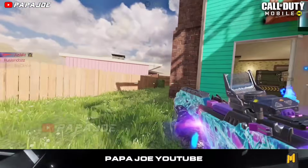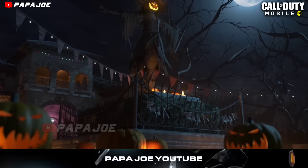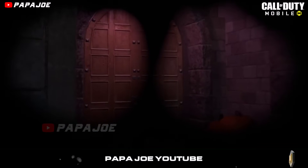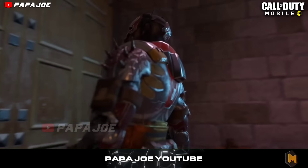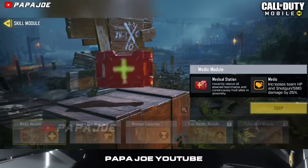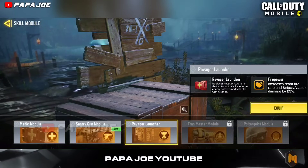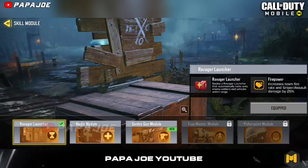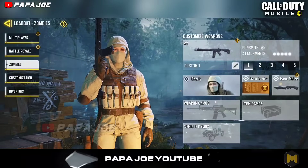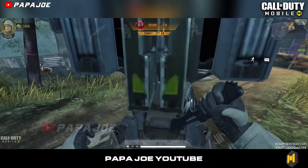Now that the new Season 9 will most likely feature the Zombie theme again, here is what could appear in Zombie Mode next season. In the latest test server update, the developers have added a new class to the Zombie Mode which is already available in Battle Royale mode. I am talking about the Ravager Launcher class, which will be added to Zombie Mode according to information about the new Season 9.